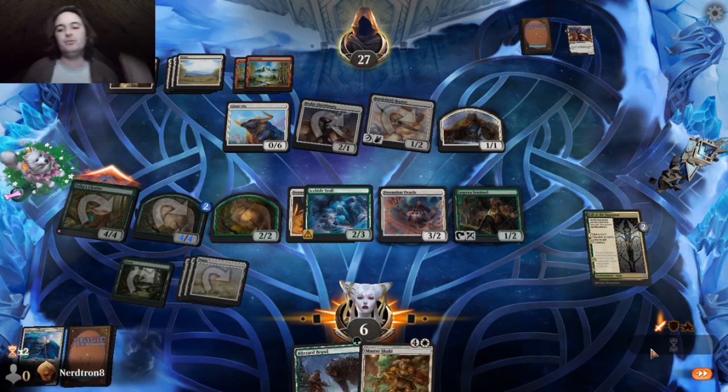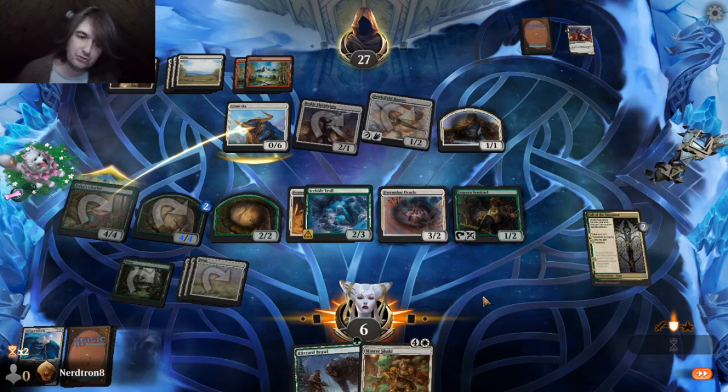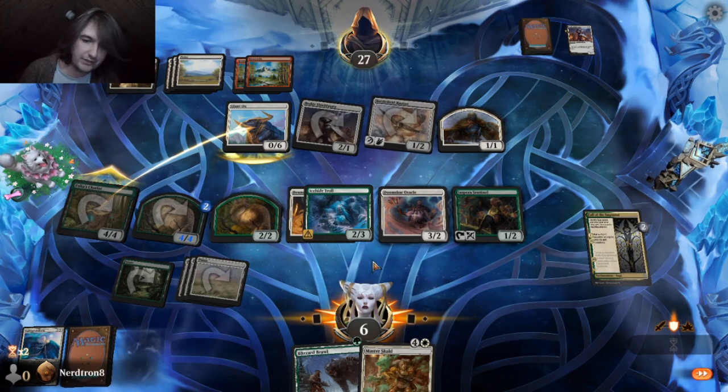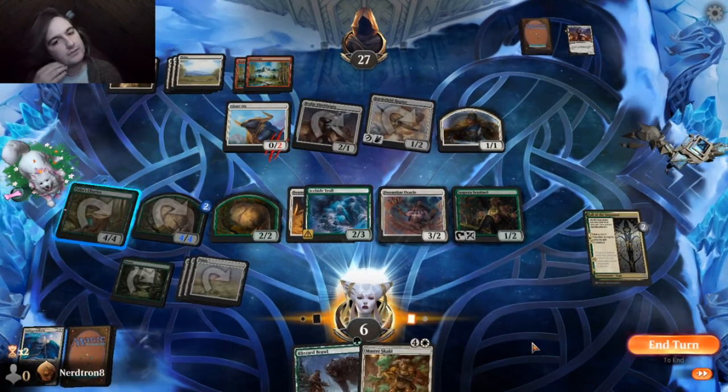If they bound in gold one of our blockers and then equip the Ravenwings, they have five damage — we're still not dead because of our sentinel. They would also need seven mana to do that. They'd probably Bound in Gold the Doomscar — but I'm always trading this cat.